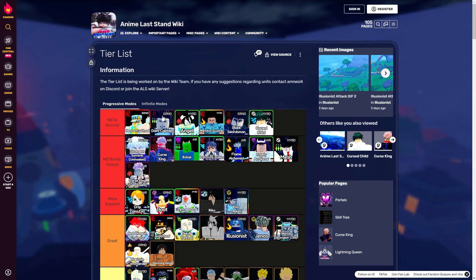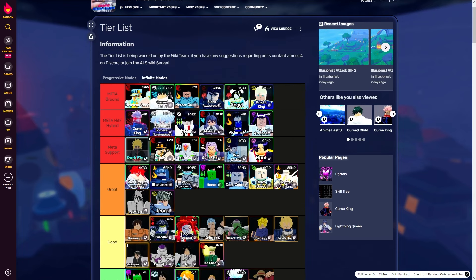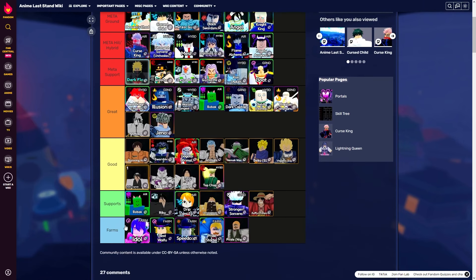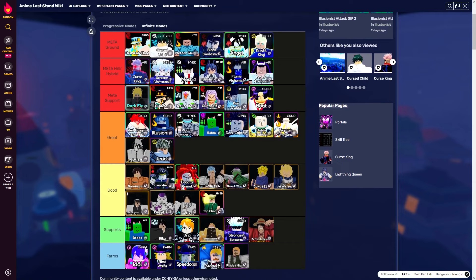Let's go ahead and see what is in the meta. I've got the tier list here — the official wiki tier list, which gets updated pretty often. Going to the infinite section: meta ground at the top we've got Heavenly Chad, Cursed Child, and Meteor Guard. For top-of-hill hybrid we've still got Sukuna and Gojo. For meta support we've got Dark Flash, Giga Chad, and Ice Ice Baby. For farms: Idol, Best Waifu, Speed Cart, Pride Starter, and Pride Knight.